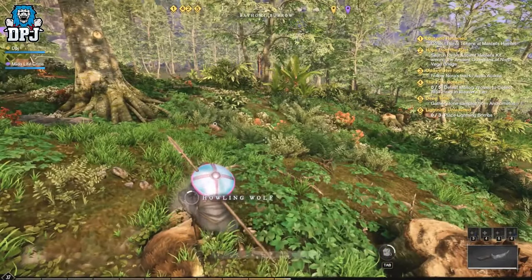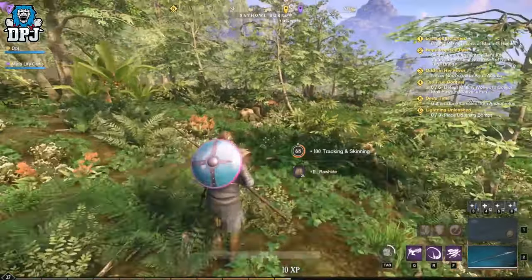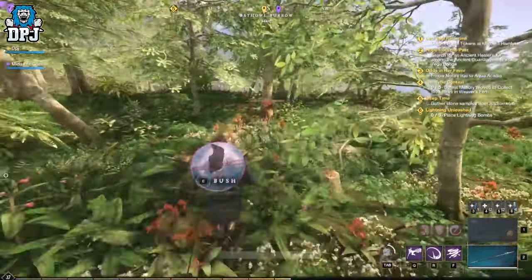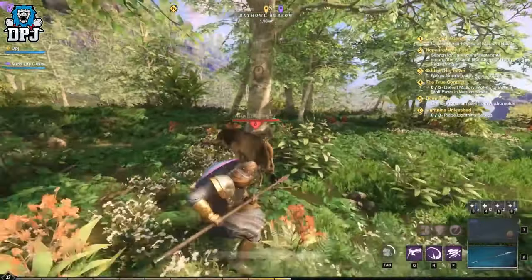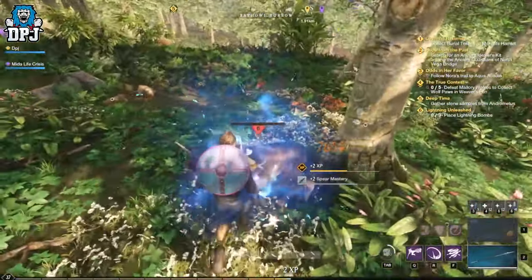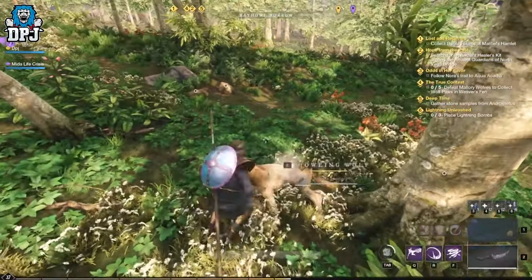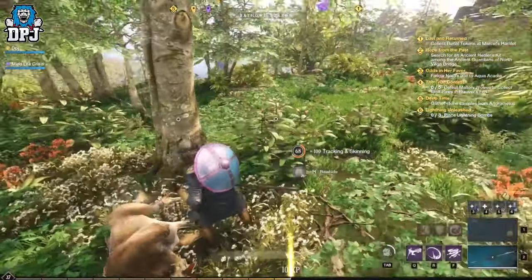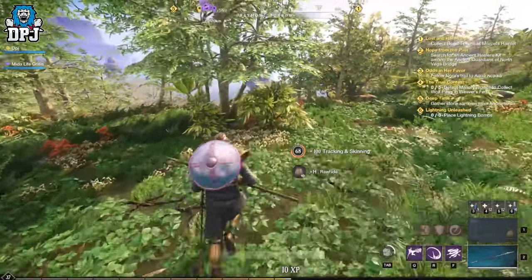The way skinning works is pretty simple. The higher the enemy class, in most cases, the more skinning XP you get. But once you get to level 70, the method today really starts and we will see you fly past that 100 mark and up to 200 in no time at all.